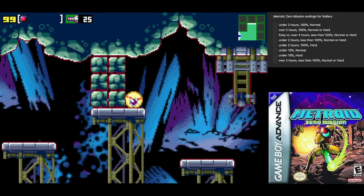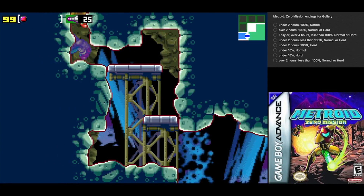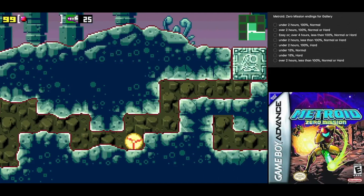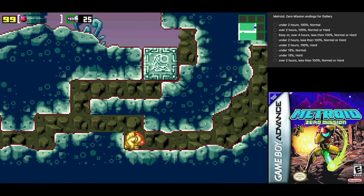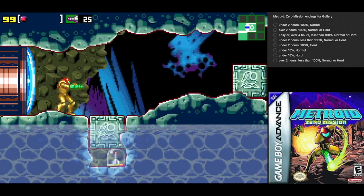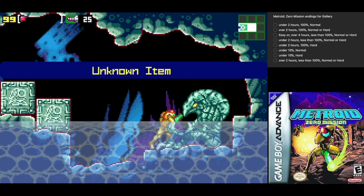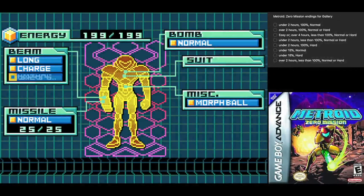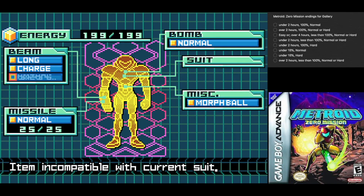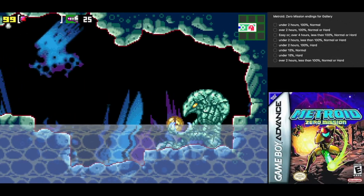We've got a whole new area for the bomb wall. I'm gonna go ahead and break those. We can't proceed just yet. However, we have an unknown item — something not compatible with our suit for some reason, so the analysis is inconclusive. I'm gonna check something.